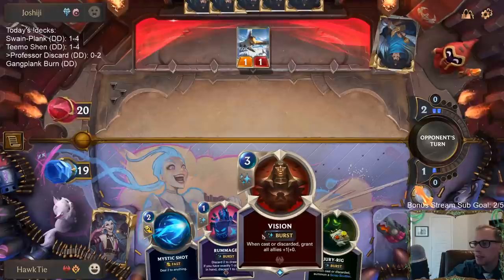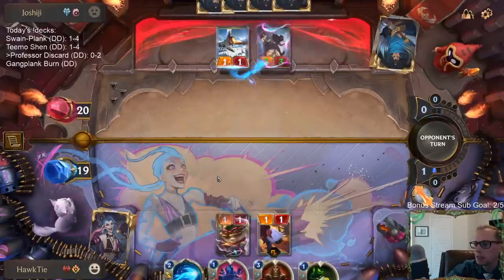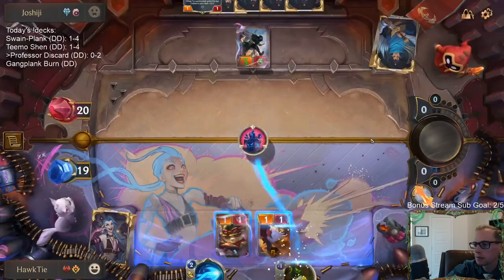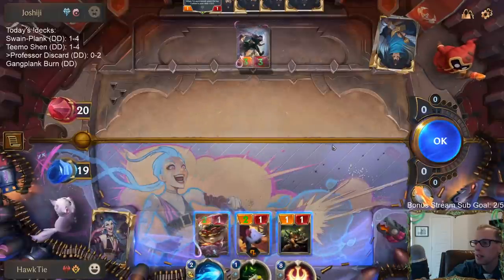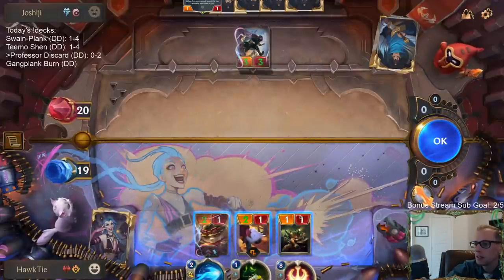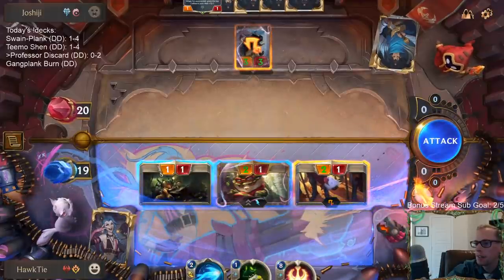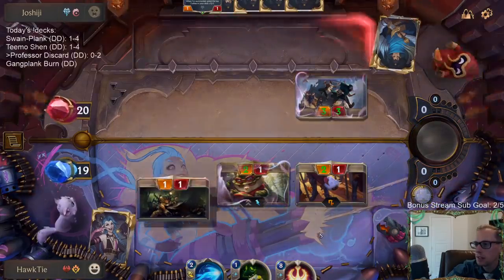This is where Vision can actually be useful. Time for a leap of faith - oh no, I need to discard the Jury Rig first. Lesson learned: you need to choose Jury Rig first to have it discarded. This should be a 2/1. Lesson learned there by me.